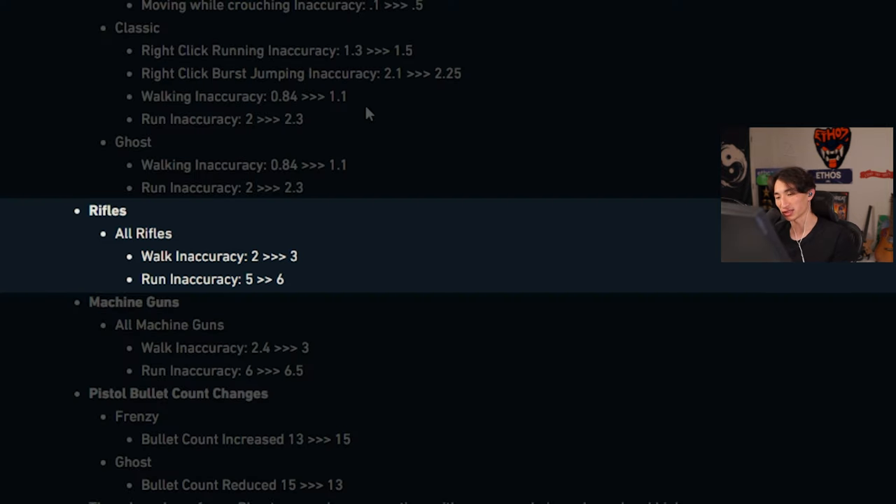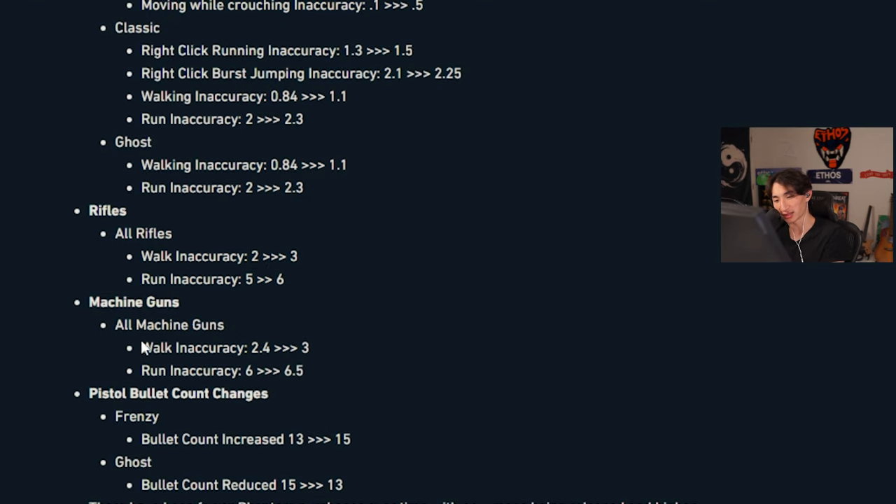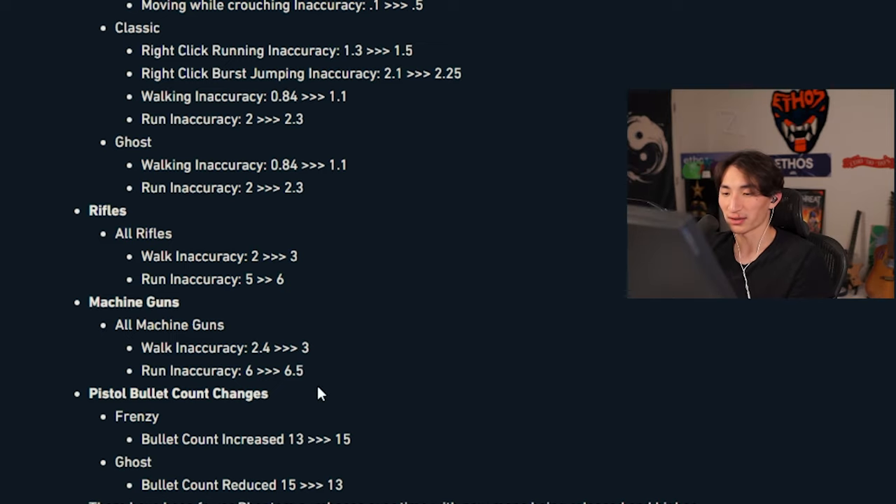All rifles: walk inaccuracy from 2 to 3, run inaccuracy from 5 to 6. Is this really enough? Run inaccuracy should be like 15 or 20 — like let's be real here. Machine guns: walk inaccuracy from 2.4 to 3, run inaccuracy from 6 to 6.5. I mean that's fine, whatever.